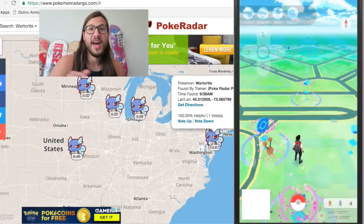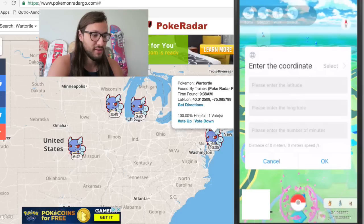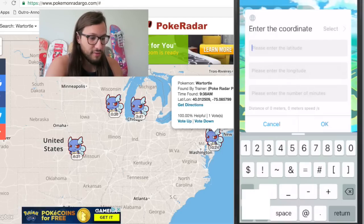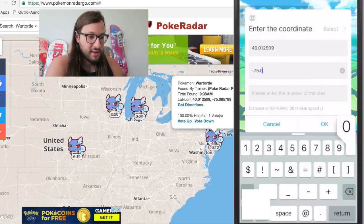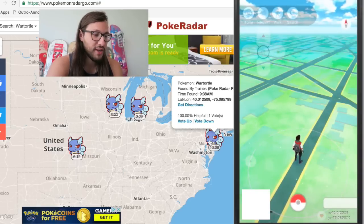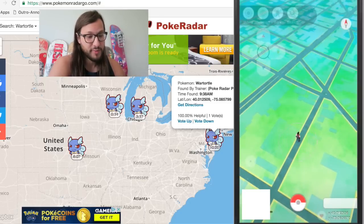I'm using this app — it's the hack linked below that says 'teleport.' It requires no jailbreak and no computer, so this is the easiest and best hack to get. You can get it from iosemuse.com — just watch the video down there. So this Wartortle is at coordinates 40.012509, -75.085799. We're going to move there. Now we wait for this Wartortle — it'll take a minute for the map to load, so you're not going to see any Pokéstops or Pokémon right away. Sometimes it takes a few minutes, so just be patient.